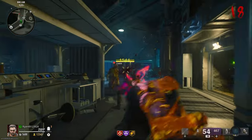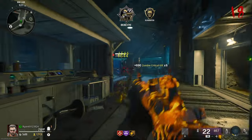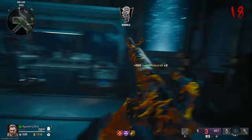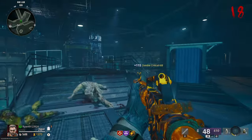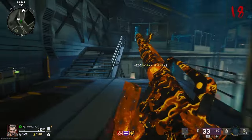In the gameplay my weapon is Purple Rarity, Pack-A-Punch Tier 2. The XM4, from what I've played with it so far, could potentially be one of the better assault rifles. It seems to kill zombies fairly quickly, even in the later rounds when I get to Tier 3 Pack-A-Punch. Things were going really, really well.